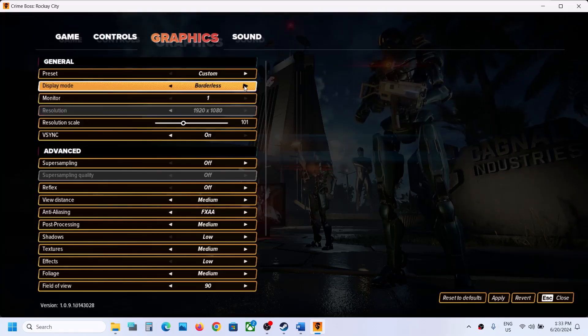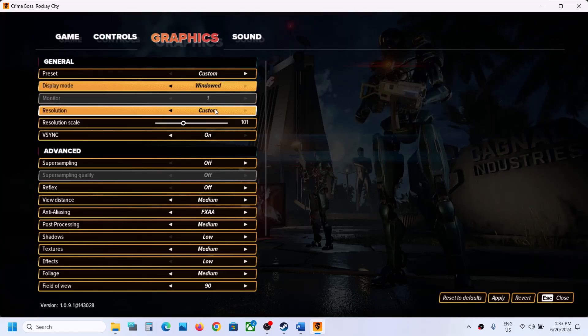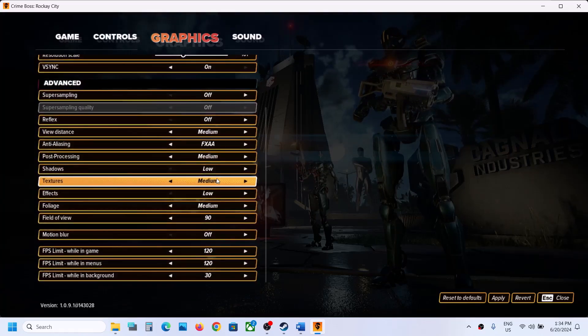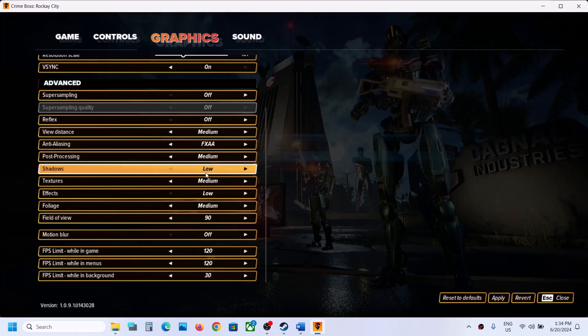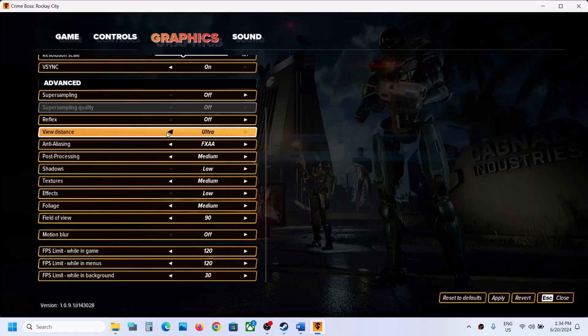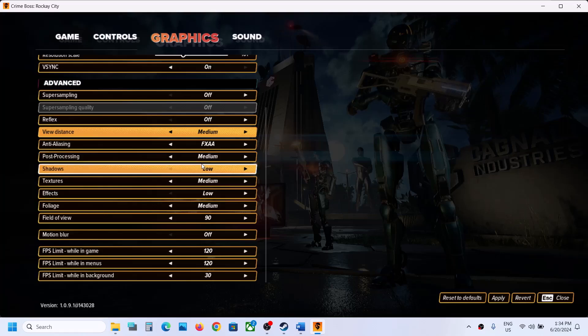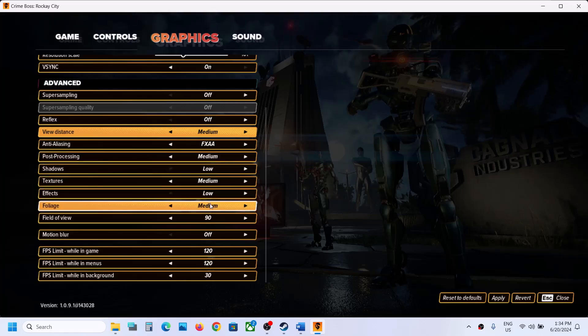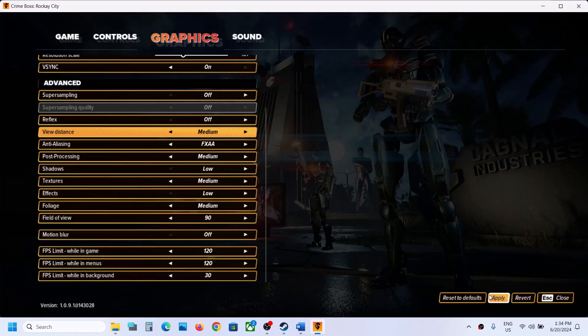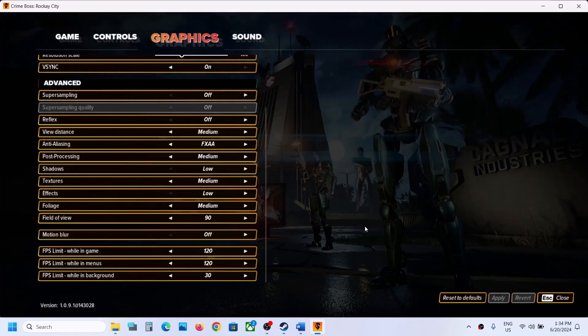If the display mode is set to Borderless, try Full Screen; if Full Screen, try Borderless, or even Windowed mode. If the resolution is set to 4K, try 1920x1080 or lower. Also lower the graphics quality — if set to Ultra, try Very High, High, or Medium. Turn off Motion Blur, apply the settings, and check performance.